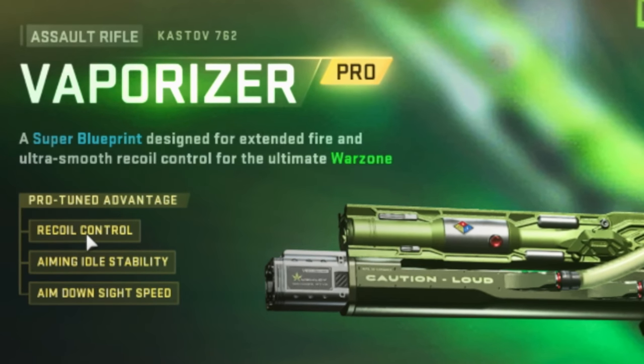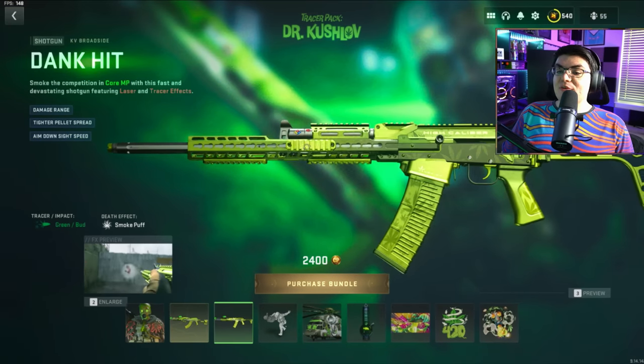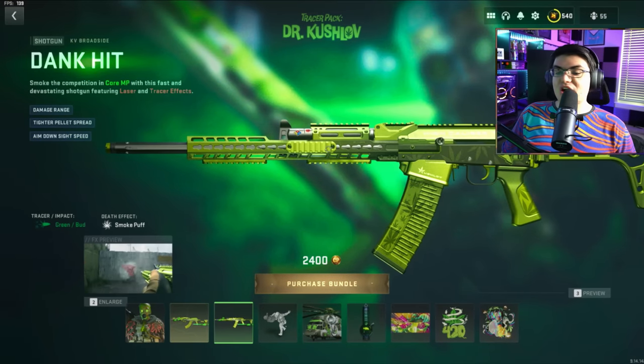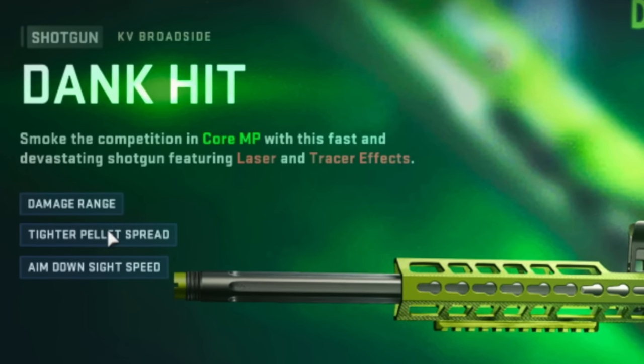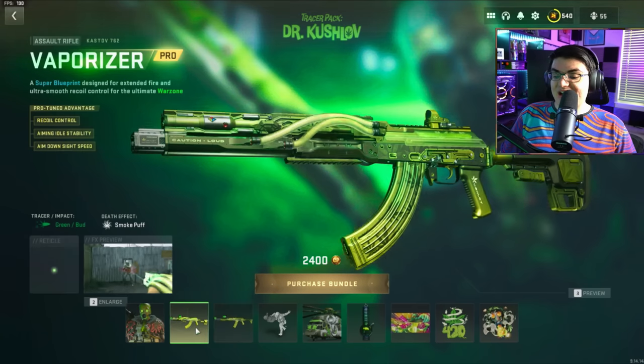This is pro tuned for recoil control, aiming idle stability, and aim down sight speed. Then we've got the Dank Hit for the KV Broadside, because yes, we need more doof doof shotgun blueprints. This one's tuned for damage range, tighter pellet spread, and aim down sight speed. It has the same tracers and effects as the Castoff.